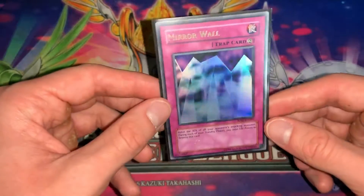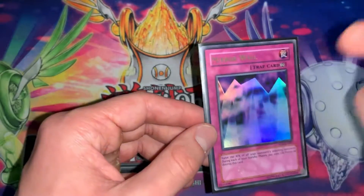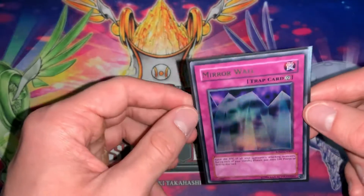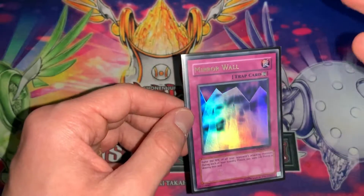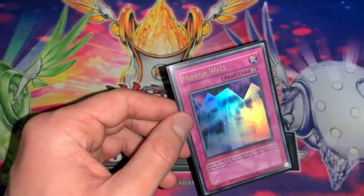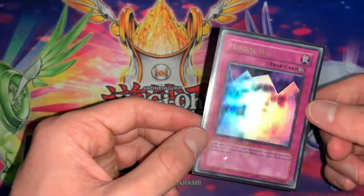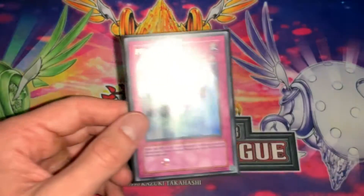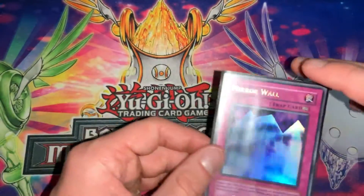Next is Ultra Rare. Ultra Rare is actually just like Super Rare — it has the holographic picture, and then it actually has gold lettering instead of silver like the Rare. Rare has silver lettering; Ultra Rare has gold. That is the main way to tell. It's a very nice rarity, and I don't believe there are any different variations of it.